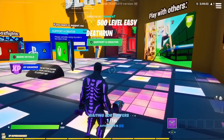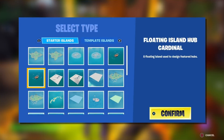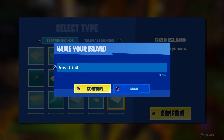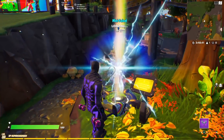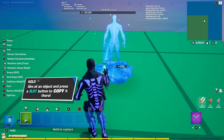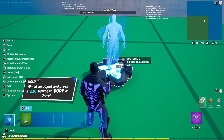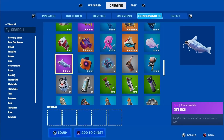Once the island has loaded, just load into it. You want to set a waypoint on the floor, then go to your personal island and create a grid island. This grid island method is used for a lot of XP glitches so you've probably seen this before. Then you want to get a player spawner and put one in one of the grids and trap it.